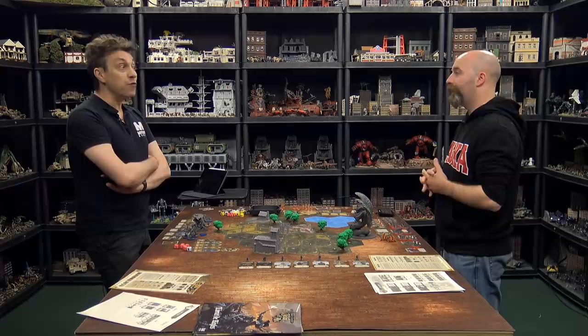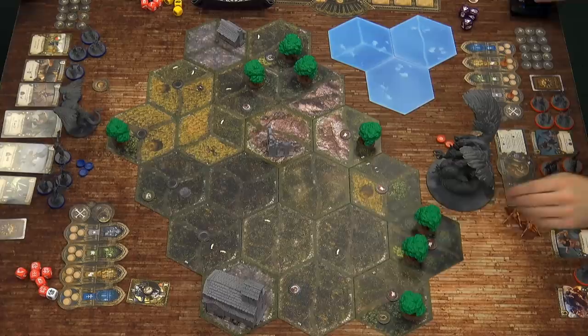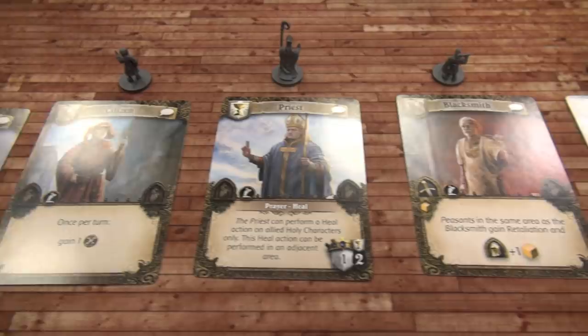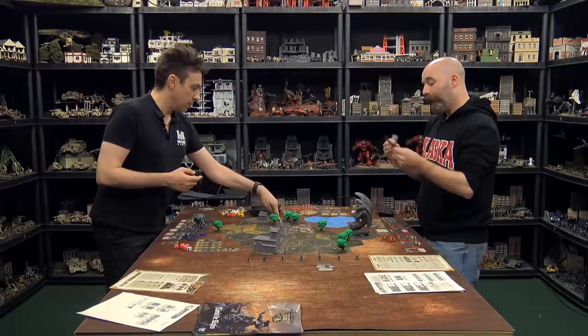The last thing before playing is placing civilians. On the board there are three civilian tokens placed randomly. They draw cards to determine which civilians appear. Leo gives a number between one and six — six — and the merchant girl is revealed and placed on the board.